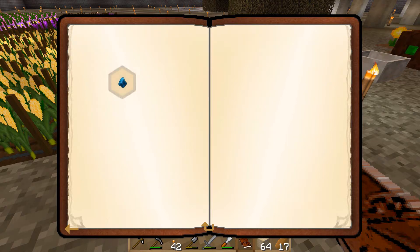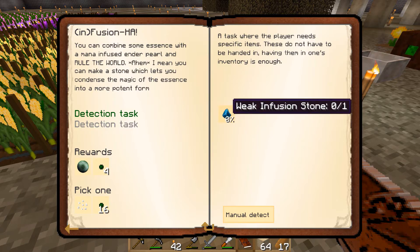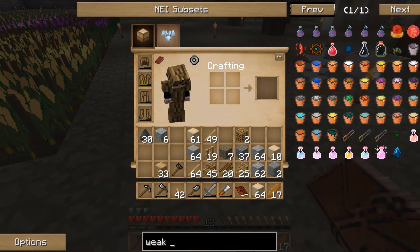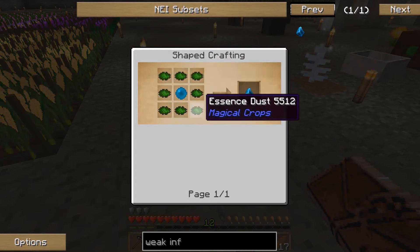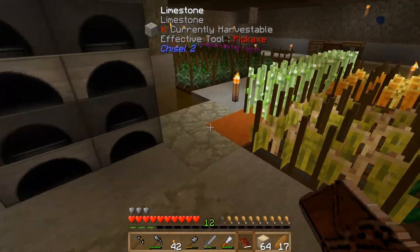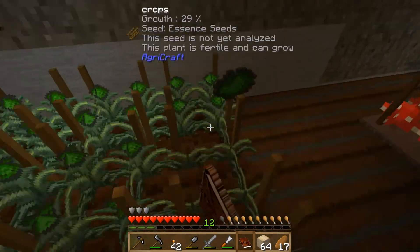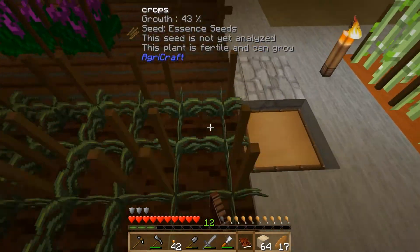'Infusion': you can combine some essence with a mana-infused ender pearl and make a stone which lets you condense the magic of essence into a more potent form. We need a weak infusion stone — that's made by a mana pearl surrounded by essence dust. When we harvest the essence seeds we get the dust. Let's grab a load of that — there we go. Now I just need to remember where I put my mana pearl.